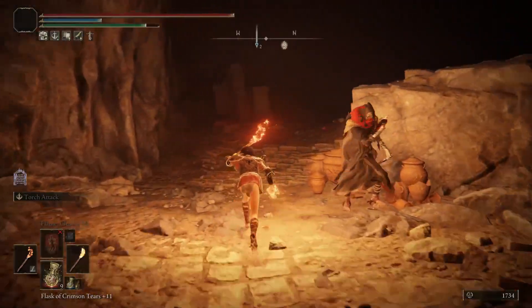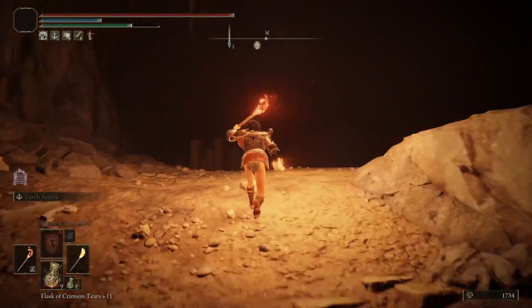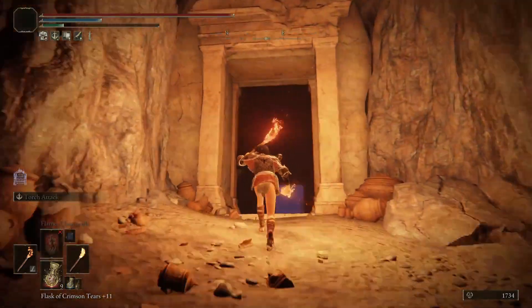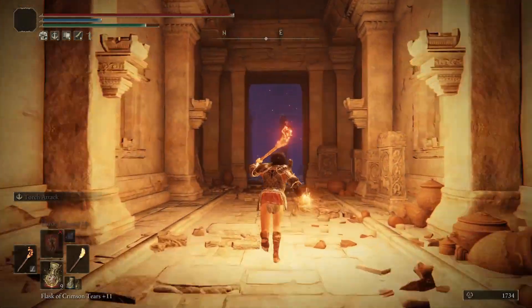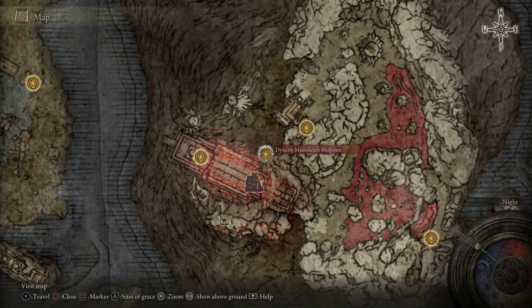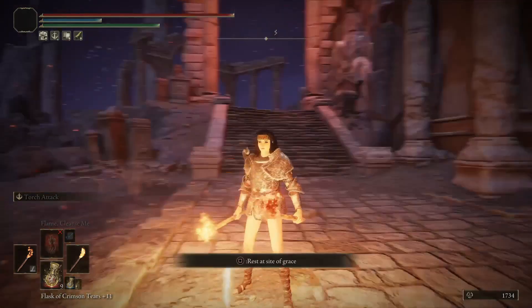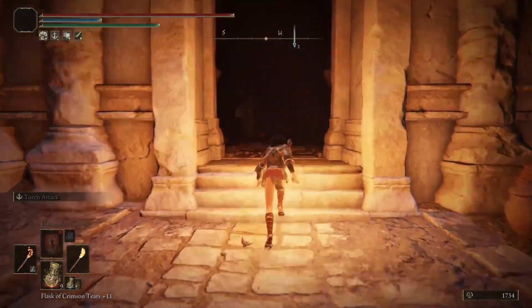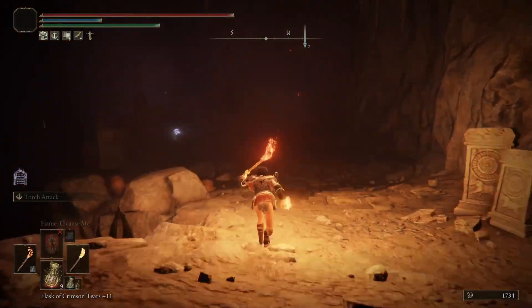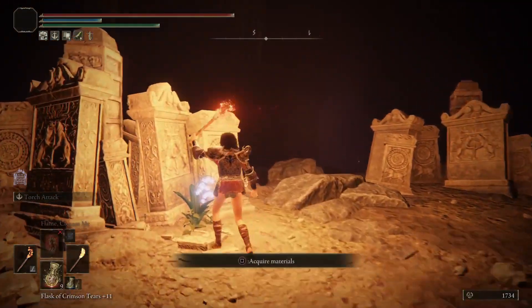Got another one! You can see the ghost. And that's it, basically — you're done. I'm going to run back in here and grab that other ghost real quick, just so I don't forget. But that's basically how you get the Great Ghost Glovewort here at the Mohgwyn Dynasty Mausoleum, whatever you want to call it.